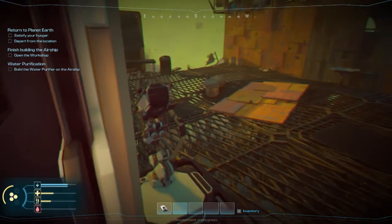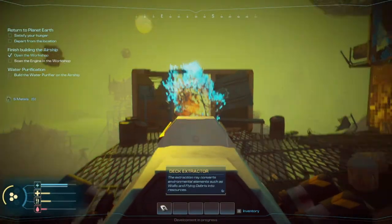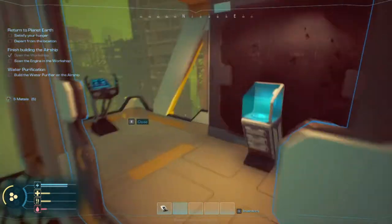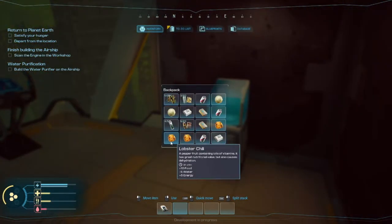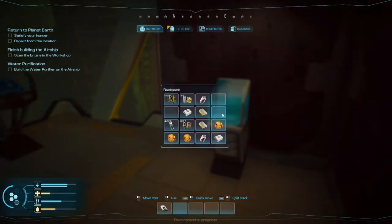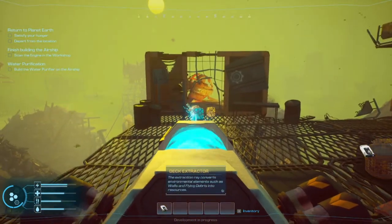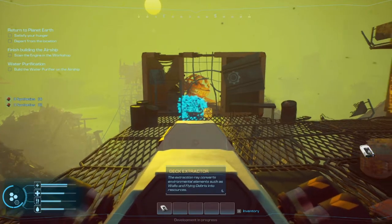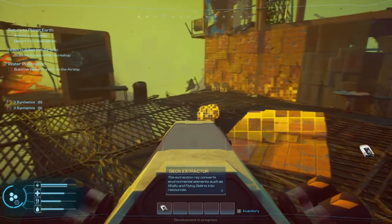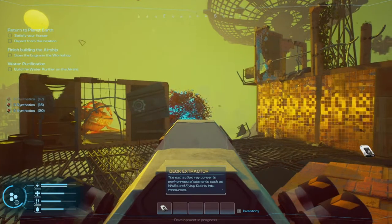We need stuff bad, I'm hurting. Inventory full! Eat the melons and drink some water. So many things. Now let's start deconstructing stuff. All the synthetics — very nice. More synthetics.